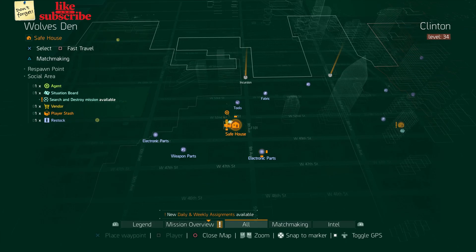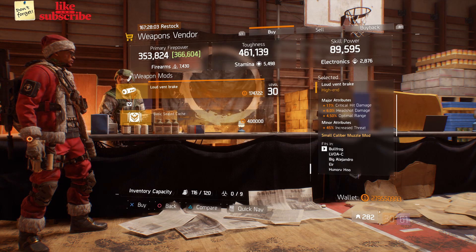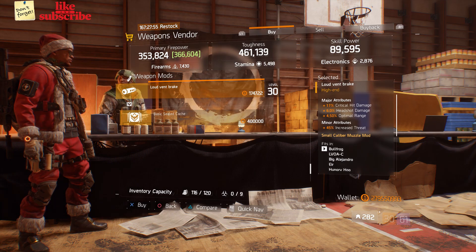For our next gear items, you want to head over to Wolves Den. Here the Weapons Vendor has a Military AK-47M. Also here we got a Loud Vent Break with 17% Critical Hit Damage, 6% Headshot Damage, and 4.50% Optimal Range.